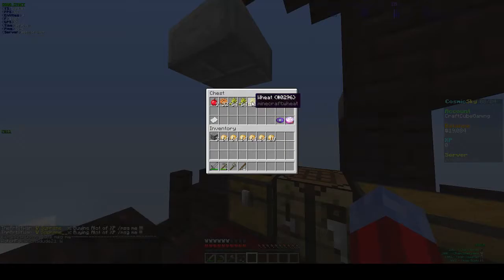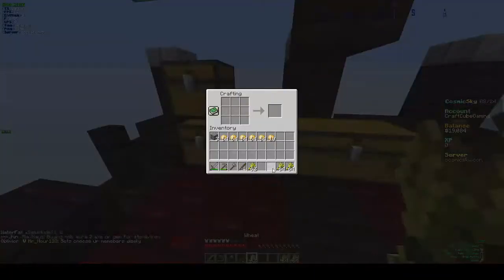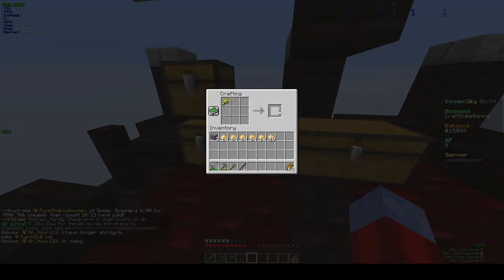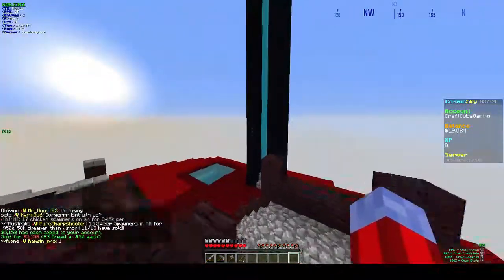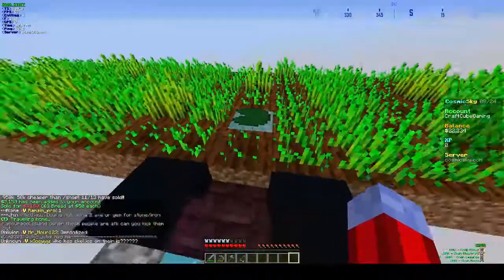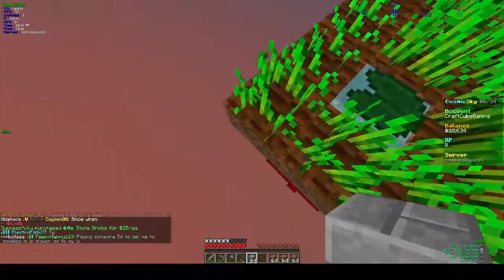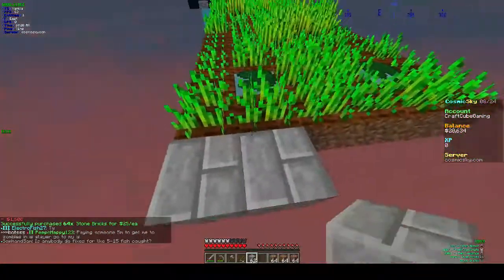I've been harvesting my wheat, so we've got a decent amount. I'm just going to put it in here — make about 63 bread, which will sell for about $3,000. We're just going to go slash home, which will teleport me up here. We'll need to go back and grab some dirt. We've got this fairly decent-sized farm. We did take $1,000 off, but you know, you win some, you lose some.